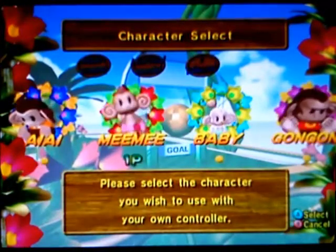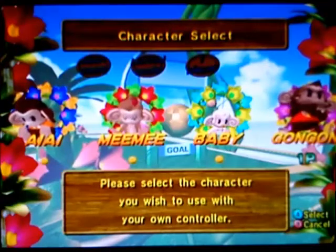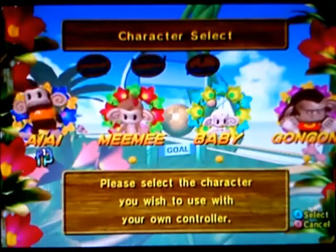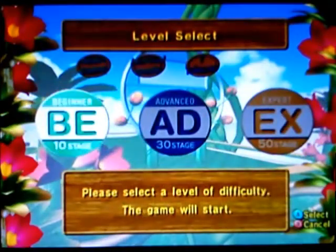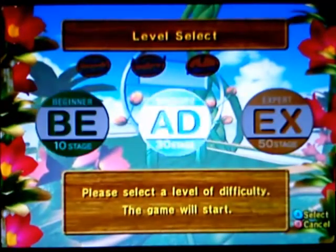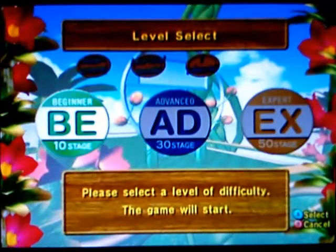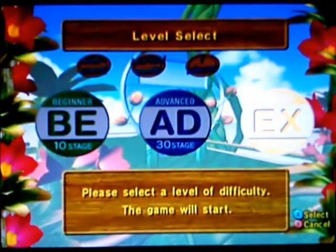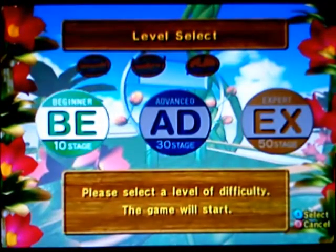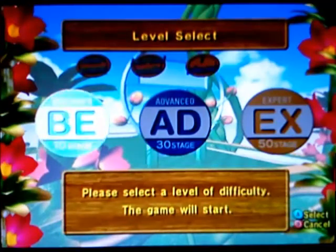There's four characters: Ai Ai, Mimi, Baby, and GongGon. I like these three - I'm not a fan of GongGon. Next we've got Beginner, Advanced, and Expert - the three difficulty modes. Beginner's got ten stages, Advanced 30, and Expert 50. I'll basically play through each mode per video, so Beginner first, Advanced second, and Expert will be split across two videos because it is long - especially for me, as I'm not as good at it. Anyway, this video will be me covering Beginner and the basics of the game.